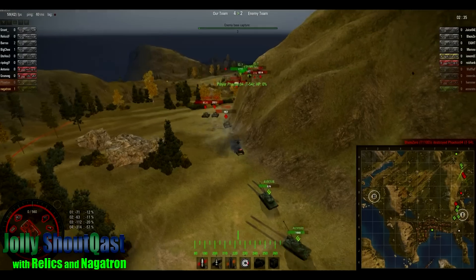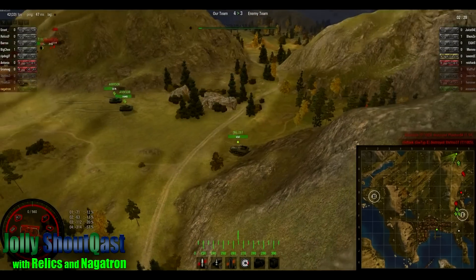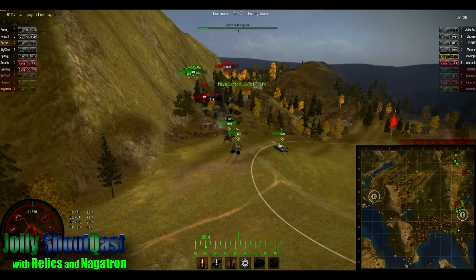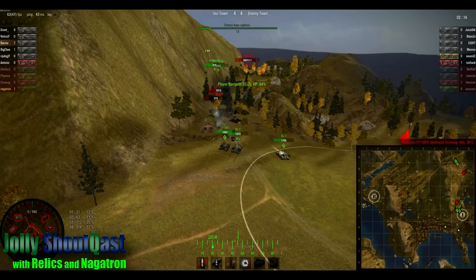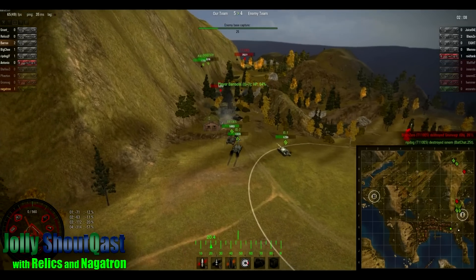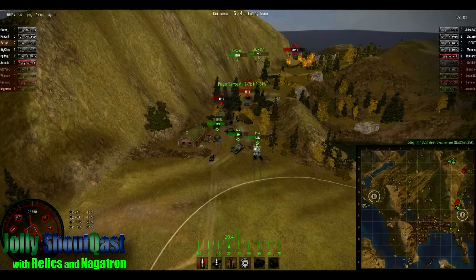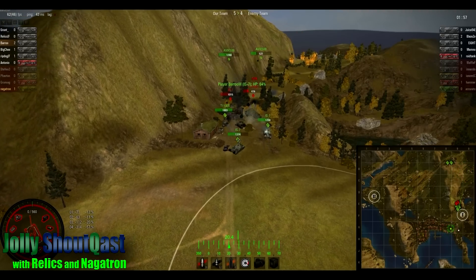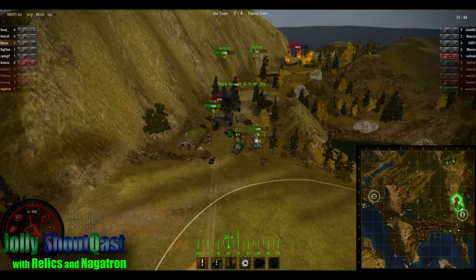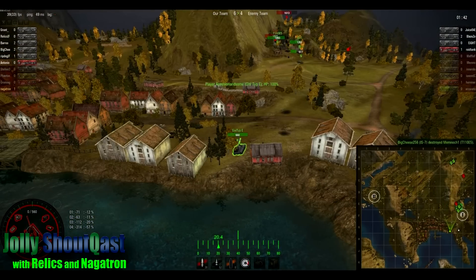We've got three T110s up in the north. Our T54 just went down to an Ammorack — it looked like he was within one-shot range anyway. This isn't our best performance up in the north as we're getting poked and shot by the T110s. We just lost our 261 up there too. It is important to note though that whether they're winning or losing, they are doing what they need to do — just distract the T110s to give these last two tanks in the south, up to three with an artillery. We can see they pulled one back and the second one looks like it's coming down too.